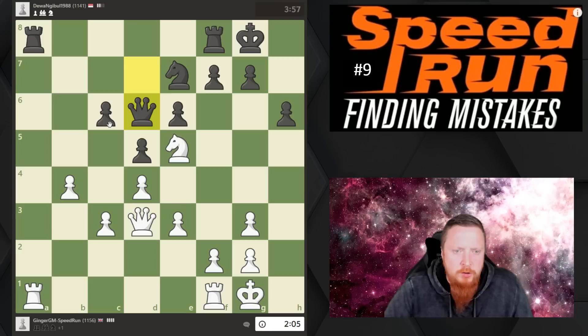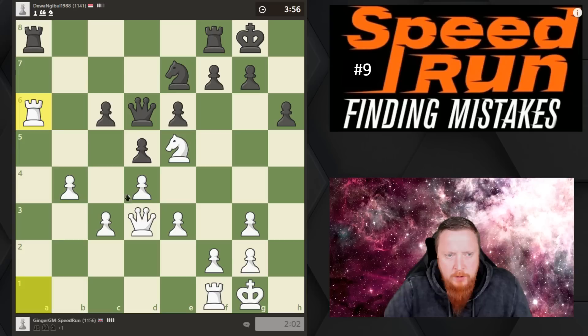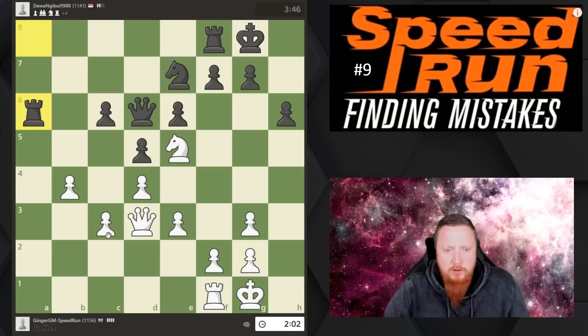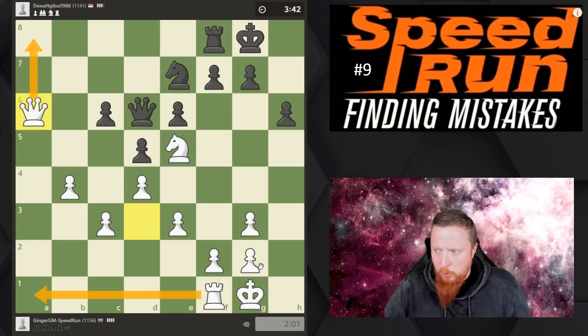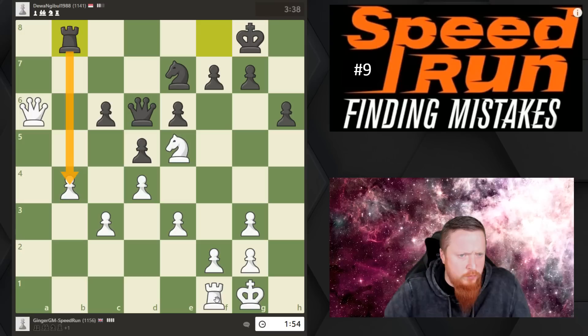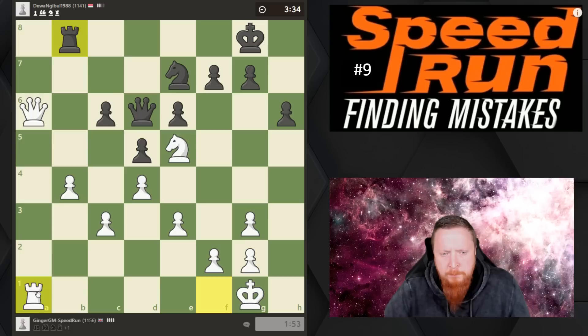I'm going to aim for that pawn, putting a little bit of pressure on it, which also ties his pieces down. I want to try to make my opponent's pieces as passive as I can. The other option is to take control of the open file — my rook can come over to the open a-file. Whenever your opponent plays a move, try to work out what they're trying to do. That seems like a nothing move — I can't see the aim of the rook going there.